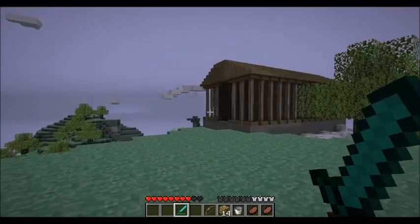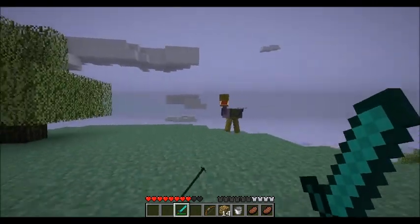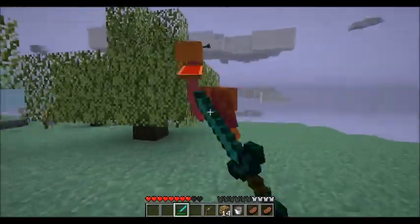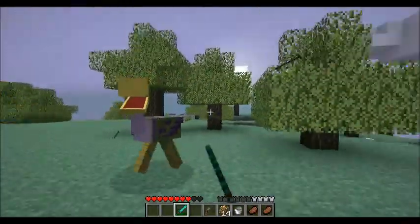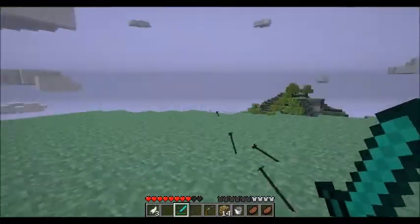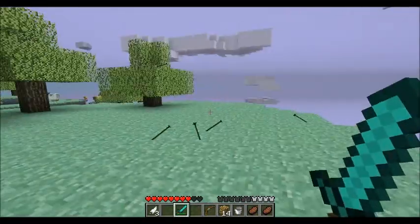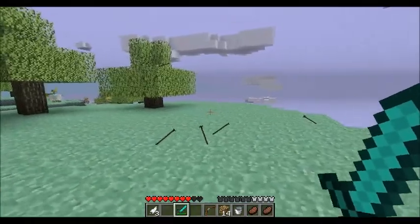Oh my gosh, there's already things trying to kill me! These are poisonous moas — they shoot poison darts at you which not only hurt you, they make your character stumble around in a wobbly way and it's hard to walk straight.